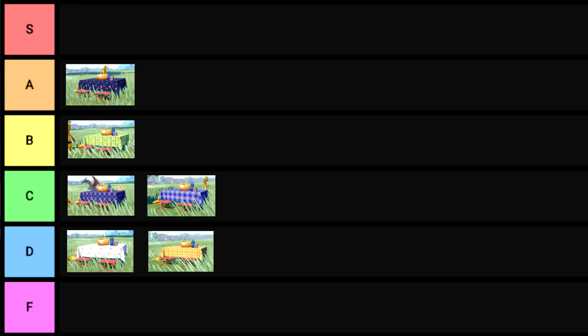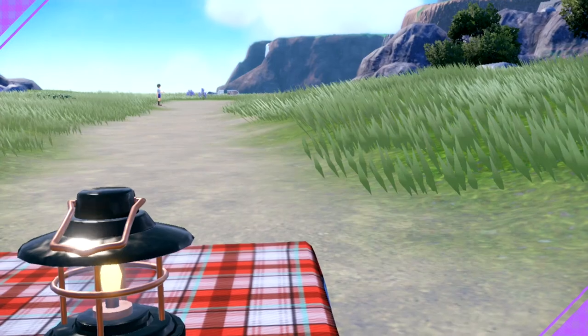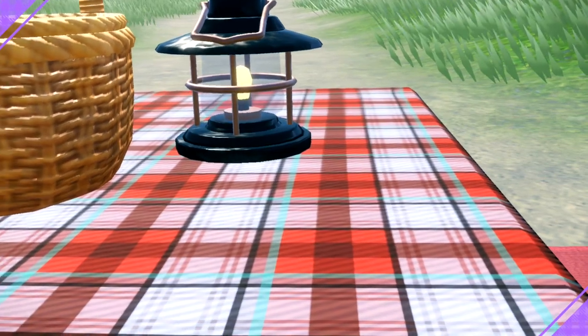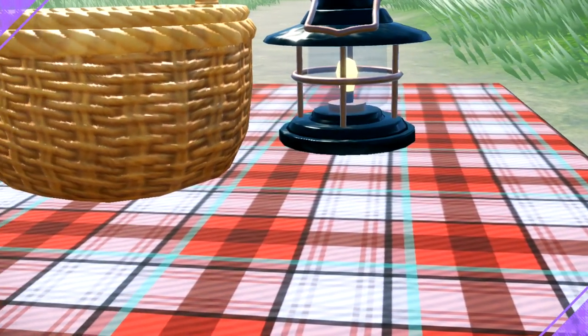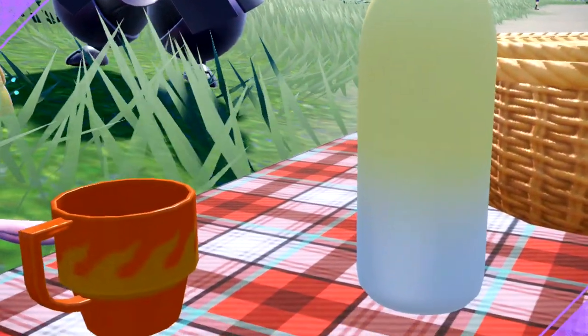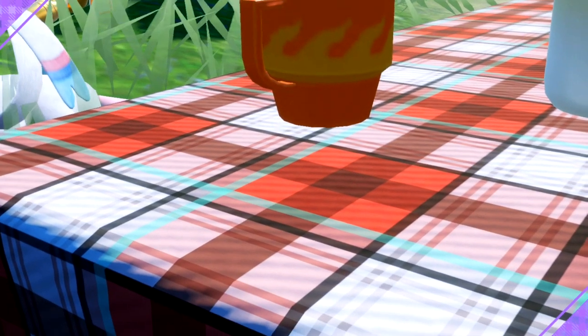Let's go to the Red Tablecloth. This one looks like a flannel you'd buy at a thrift shop. It's plaid — you can't get any more basic than this. It's got blue though, and it's usually just red and black or gray. This is C. We're not going to go too far into this one because it's literally just a plaid. I could go to Joann Fabrics right now and get a swatch of fabric that looks exactly like this. C tier.